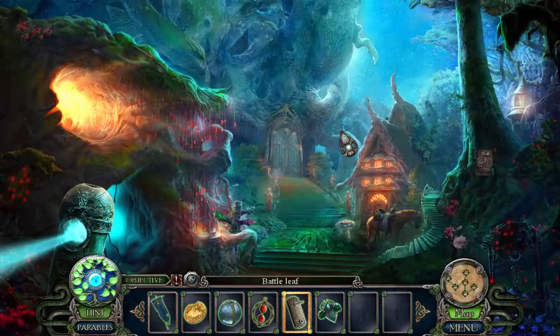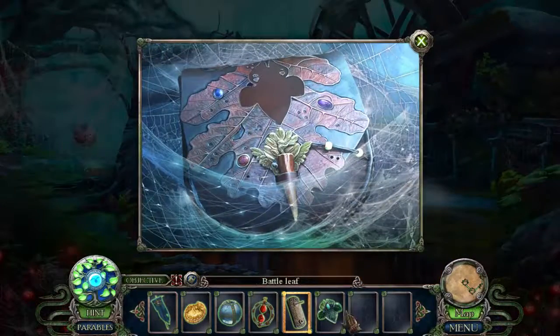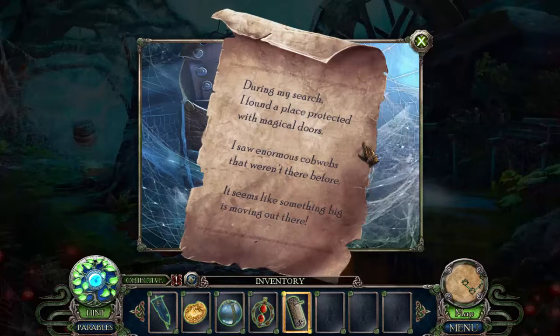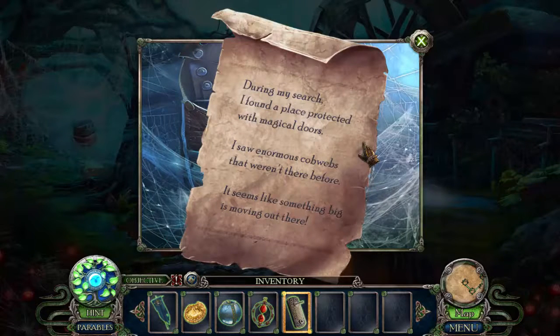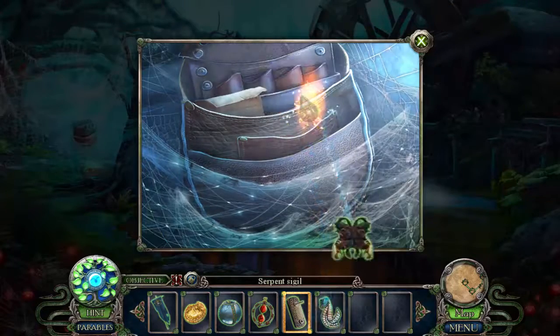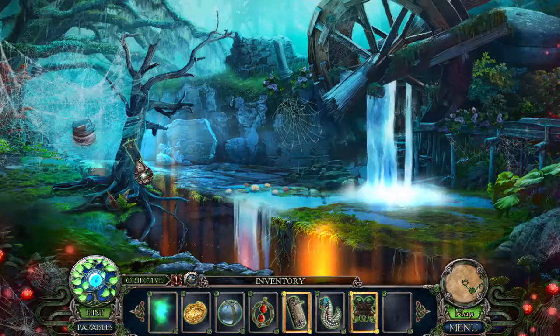And we get a leaf thing — I bet you all know what that's for. Would use the map if I knew we were gonna have to wait here a while. Real reason is probably because I'm uploading a video in the background — shouldn't be that bad though. During my search I found a place protective of magical doors. I saw enormous cobwebs that weren't there before — it seems like something big is moving out. If someone used magic to protect the entrance, that's the first place I should look.